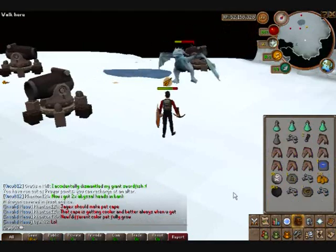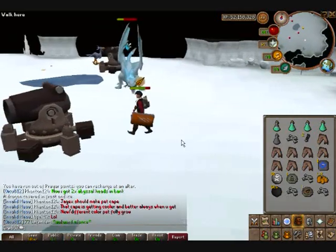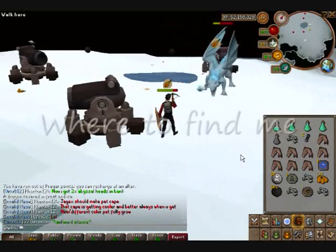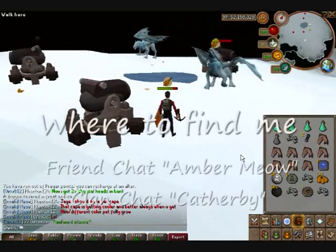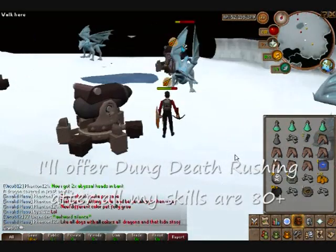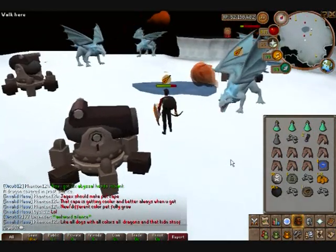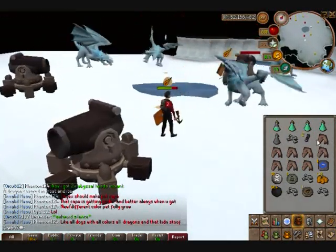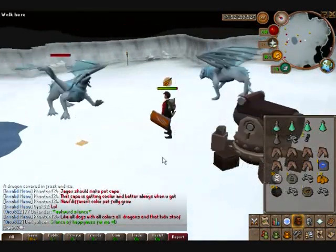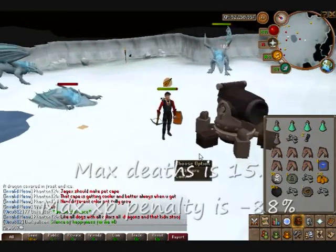Once I get 70, I am kicking ass here, I'm never leaving. This is how a noob trains in the Frost Dragons. Actually, the 85 Dungeoneering only takes about one month to get if you have a good team. I'll be offering death rushes once I get my stats more maxed out towards 80s and 90s — I will have four leechers per floor, getting 10k per large dungeon, and everybody else gets around 30–35k experience.